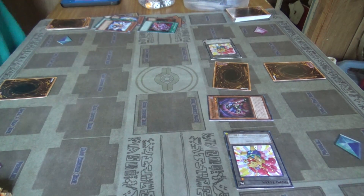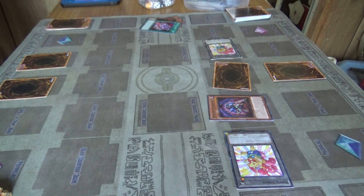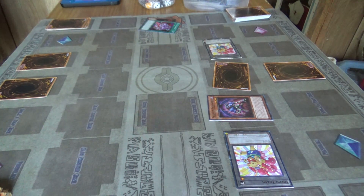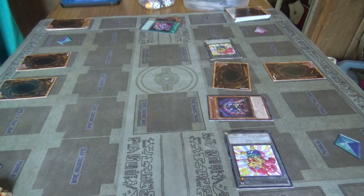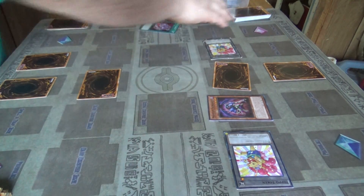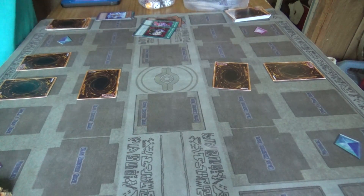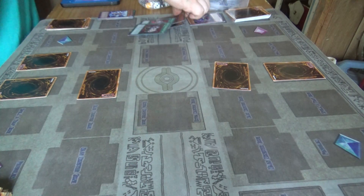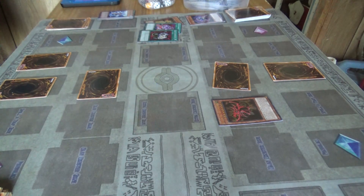Draw, plus one card. Three of the tools. Freeze, Skull Buster, and two tokens. Set one monster in defense and call a turn.